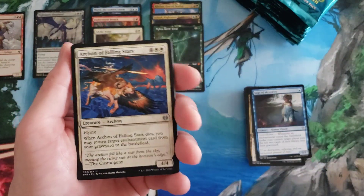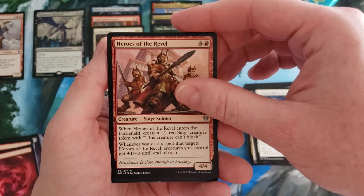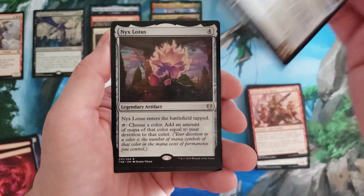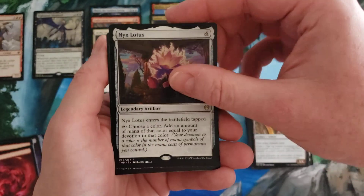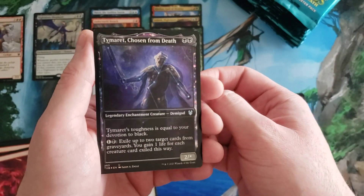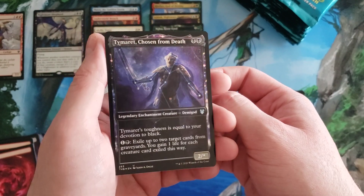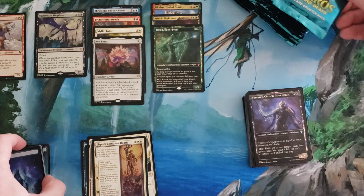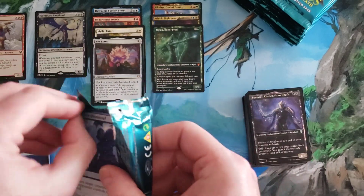We got the Archon of Fallen Stars, Heroes of the Revel, Thundering Chariot. Hey, Nyx Lotus — that's not high value but it's kind of neat, it can definitely pump out a ton of mana. Tymaret, Chosen of Death in foil showcase — that is really, really interesting that both the collector boxes and apparently the draft boxes are packed with those.